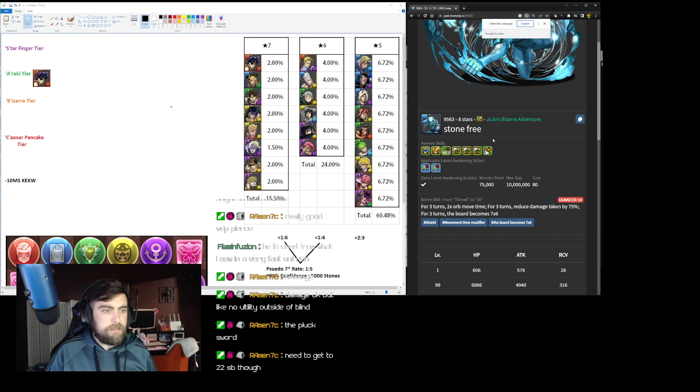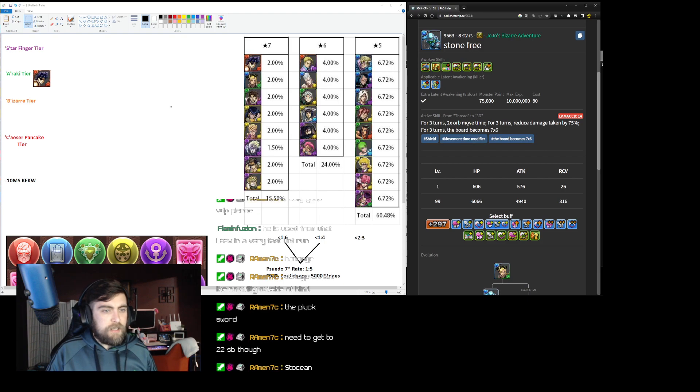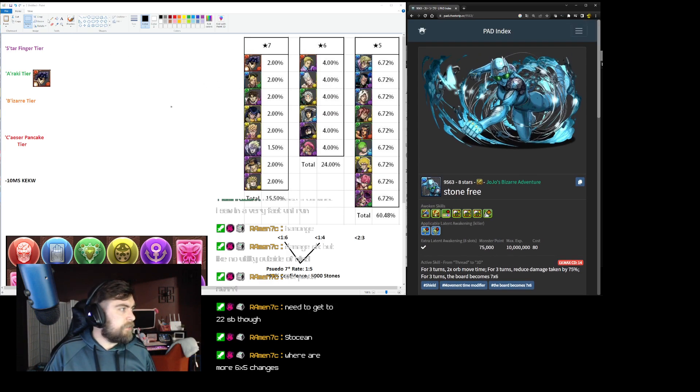Her equip, Stone Free — probably Stone Ocean when translated — for three turns absorb move time, reduce 75% solution, three turns a seven-by-six board. Seven-by-six board changers are super weird. Three-color awakening, three team RCV, it's a finger. It's an okay equip. I think Jolene is a solid B tier unit. Her primary appeal for pickup is her orb skin.